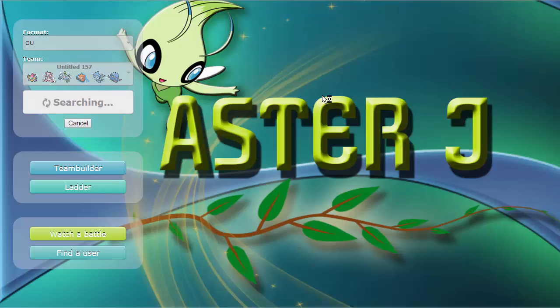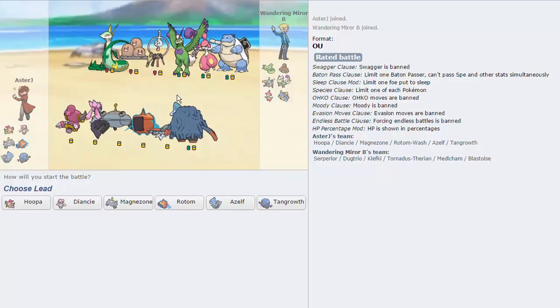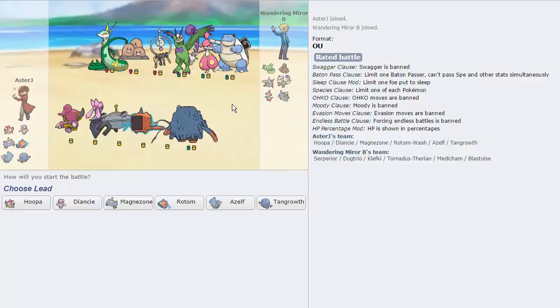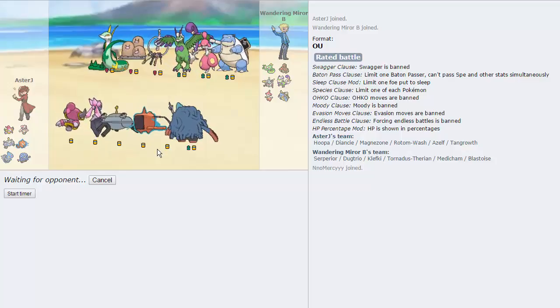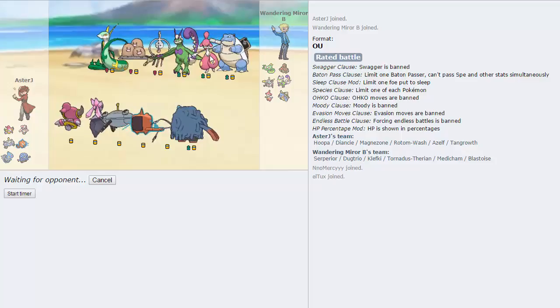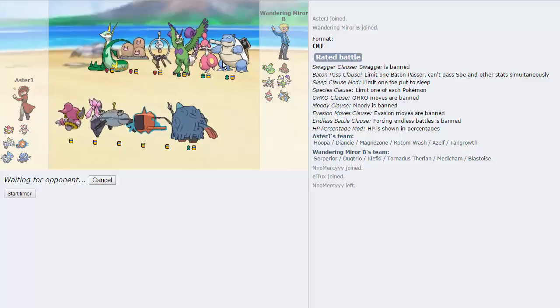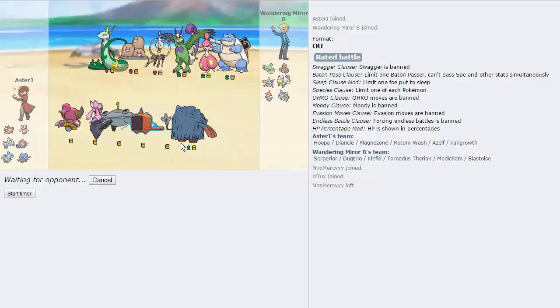So we are five minutes deep — that was a very long team explanation, but I like to give an in-depth analysis before busting it out. My opponent has a Dugtrio, which is very threatening to us — kind of why I have Tangrowth and Rotom. I like leading Rotom here. If he leads Medicham, I can go out into Hoopa and fire off a Shadow Ball, since Medicham's STAB is resisted and it would need Ice Punch to threaten me. The important thing is dodging the Fake Out. Mega Medicham and Dugtrio are looking like big threats; everything else I feel we can handle.